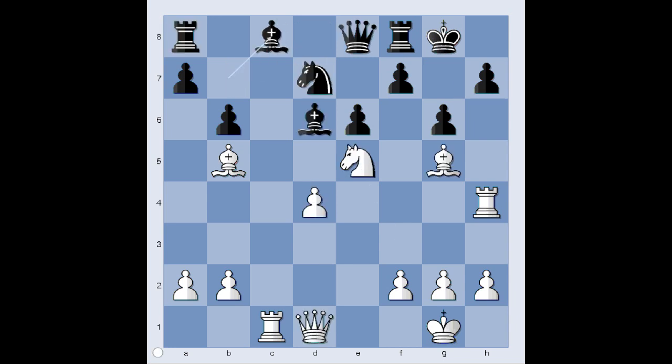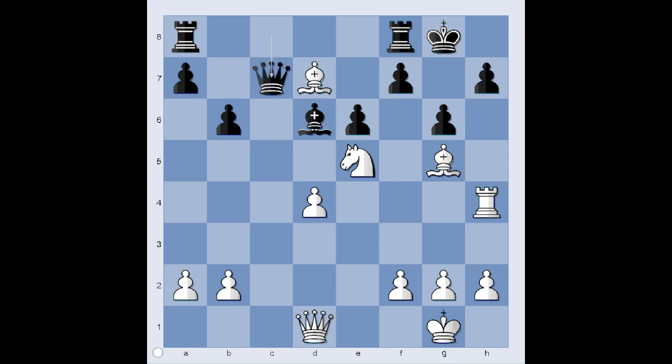What now? Would you play this — removing the defender of the knight on d7? Black has a choice: rook takes rook or queen takes rook? Queen takes on c8 was played in the game. Bishop takes on d7, attacking the queen. Queen to c7. And now a little trap: knight to g4. If queen takes bishop, then knight to f6 check, forking king and queen.